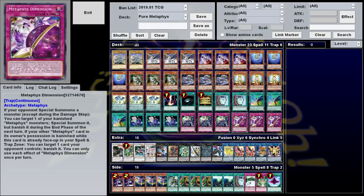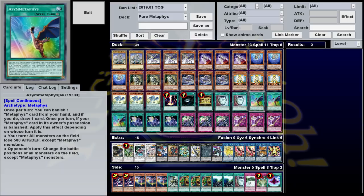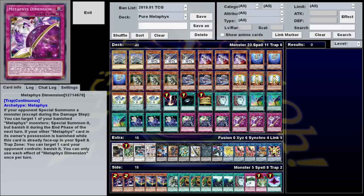Another good card to grief your opponent with is the Continuous Trap Metaphys Dimension, which among other things says: once per turn, if another Metaphys card is banished, you can target one of your opponent's cards and banish it. This can be mediocre first turn, but because it's continuous, it stays on the field. If you get to the point where you're banishing every turn during both players' turns, your opponent is going to be in trouble. Metaphys Ascension also has an effect where, if it's banished itself, you can immediately search one Metaphys card — super useful if you just need something right now. If you banish it with Ace of Metaphys, it's essentially a free draw plus a free search, and if you have Metaphys Dimension out, you're also banishing something your opponent controls.